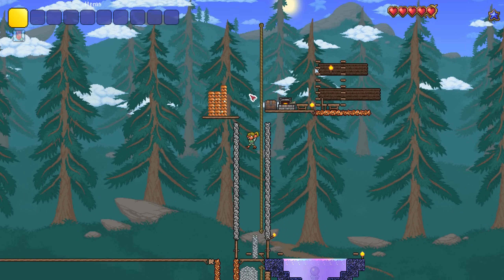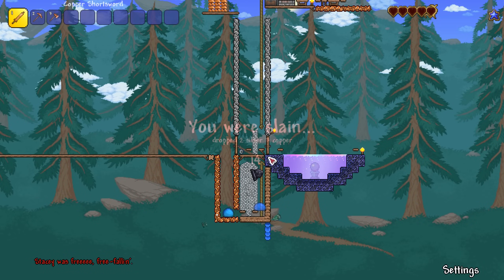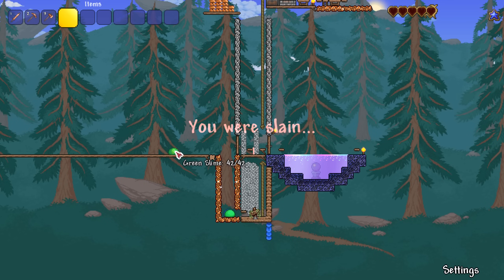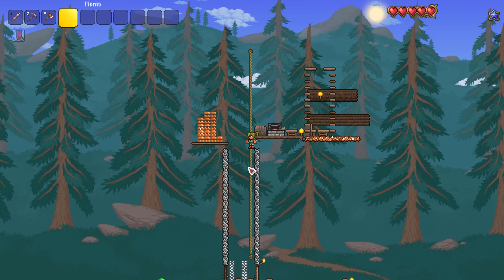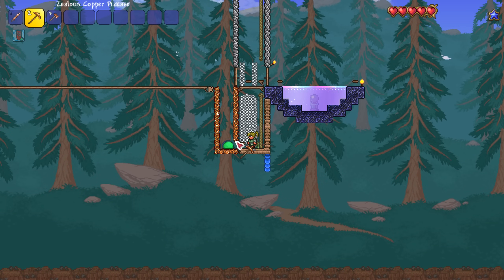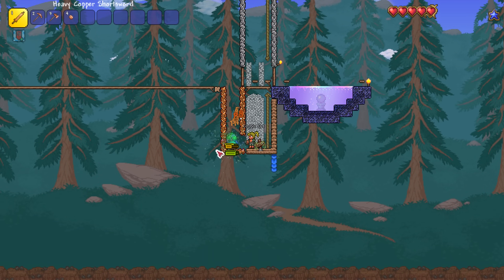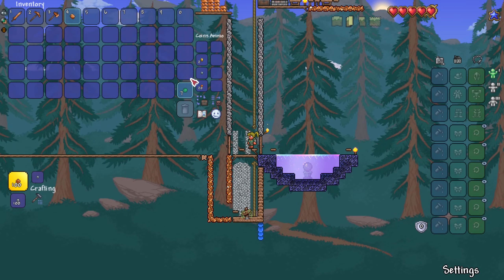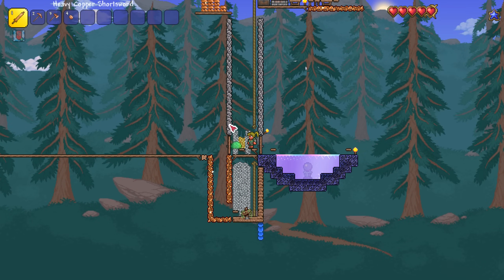We jump off and this should be the perfect height to destroy us. How lovely! What's that slime got? That looks like a gold coin — holy moly, I need that gold coin! That slime is loaded. Let's make our way down here. We've almost finished our first house, which is awesome. That slime was rich — oh my gosh, two gold!